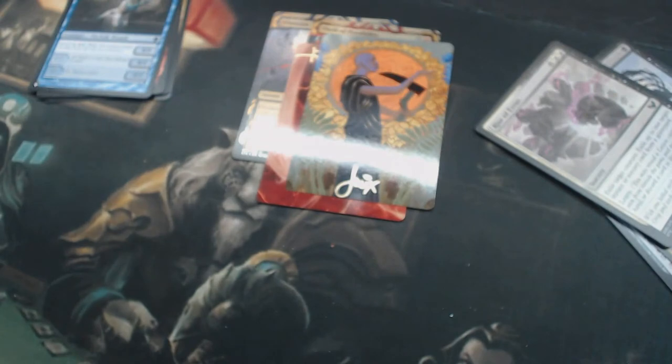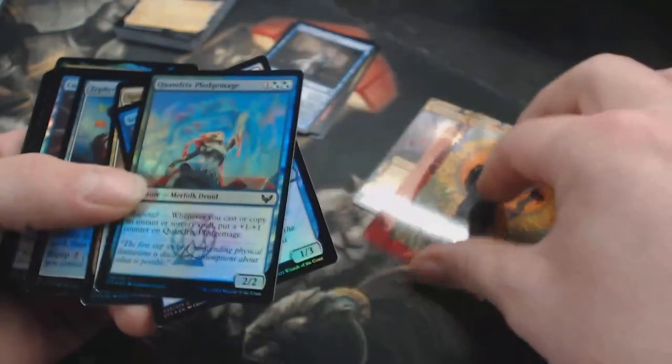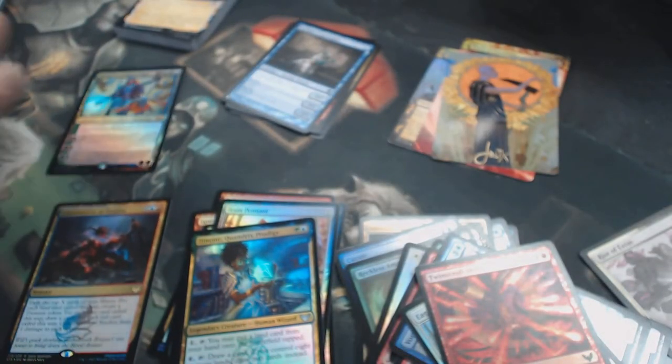Two art card stamps. Now let's look at foils here — commons, uncommons, basic lands. One foil Mythic, one foil Rare, and then all the rest were commons and uncommons.